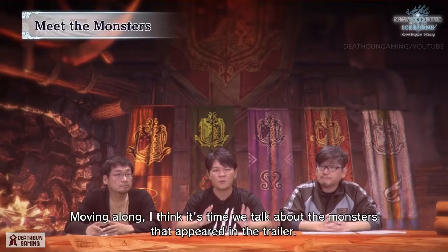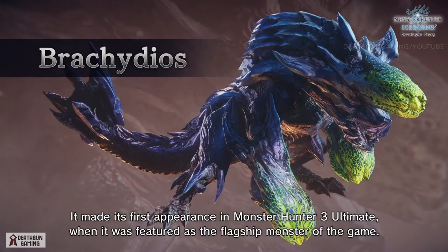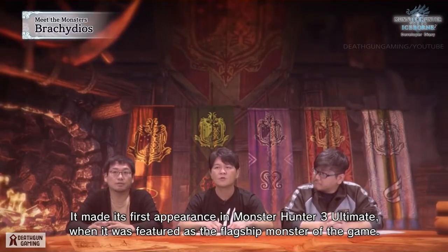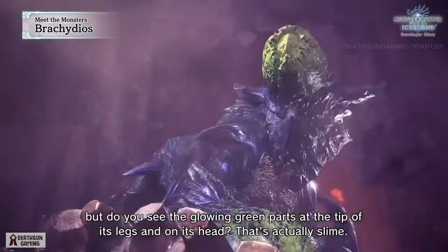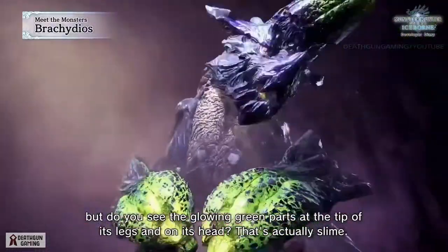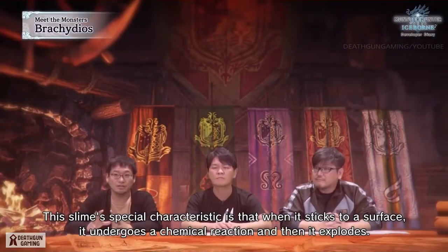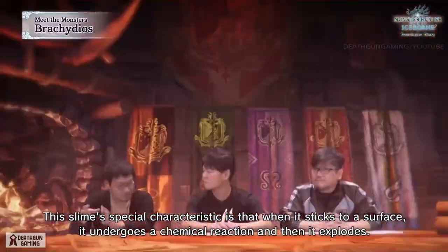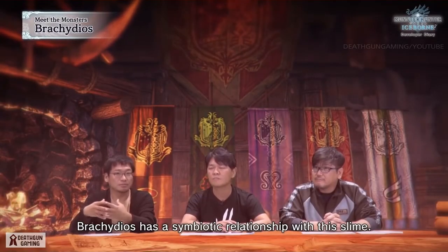Let's talk about the monsters that appeared in the trailer. First of all, a fan favorite: Brachydios. It made its first appearance in Monster Hunter 3 Ultimate as the flagship monster of the game. Brachydios is a monster with hard blue shelling, but do you see the glowing green parts at the tip of its legs and on its head? That's actually slime. This slime's special characteristic is that when it sticks to a surface, it undergoes a chemical reaction and then it explodes. Brachydios has a symbiotic relationship with this slime.